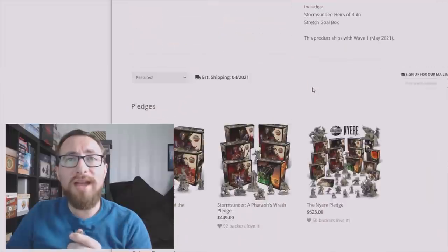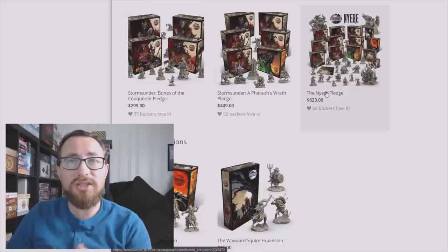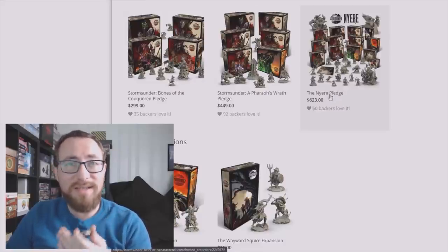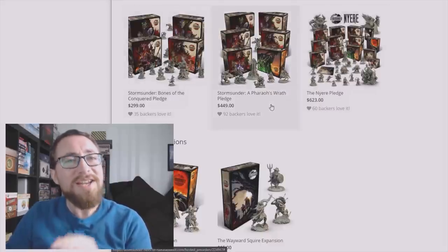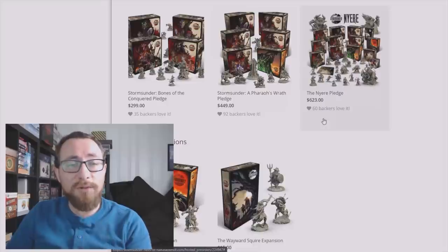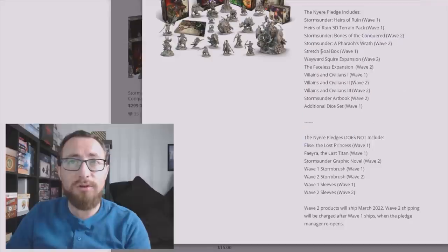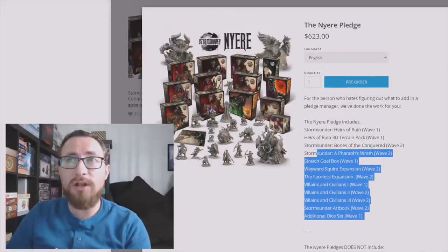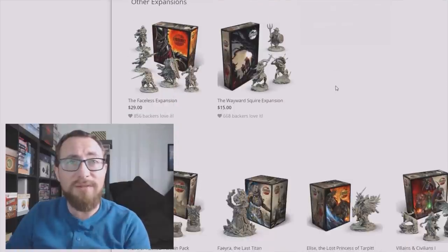Let's go through what we have in the Pledge Manager. We have those three pledges plus the Nier Pledge. The Nier Pledge is $623 — that's a lot of money, but it gives you basically everything, and it gives you $684 worth of content. So this Nier Pledge is going to give you a whole bunch of the optional buys, and if you add it all up it does give you $684 worth of content, so it is a good deal assuming you want all or most of the things in there.